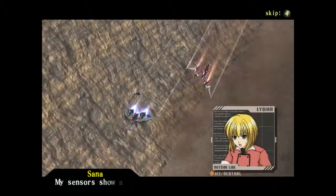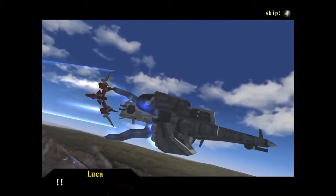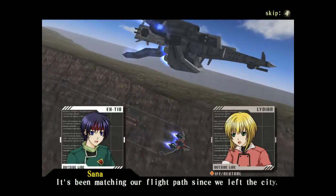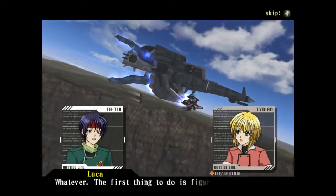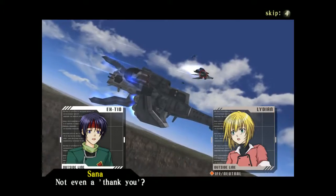Are you picking this up? My sensors show a large craft approaching that's scanning on us. Looks like they brought out the big guns. It's been matching our flight path since we left the city. Don't tell me you didn't notice it. Whatever. The first thing to do is figure out how to hit it.